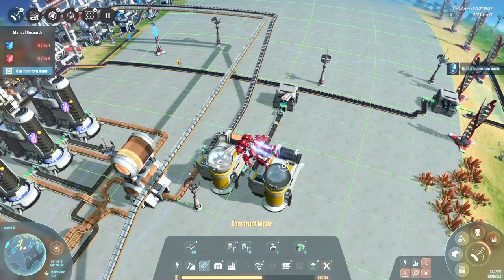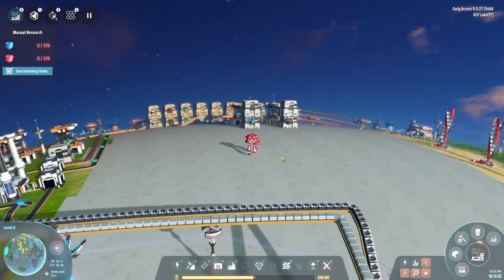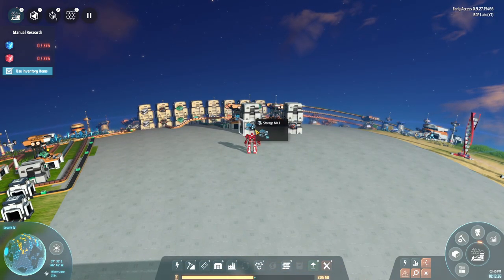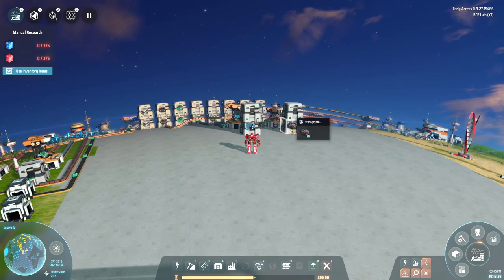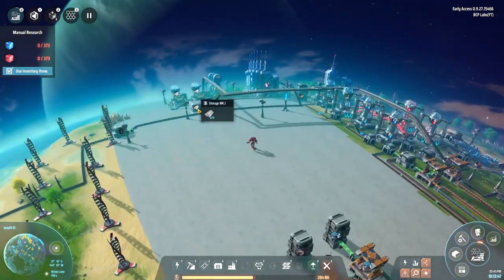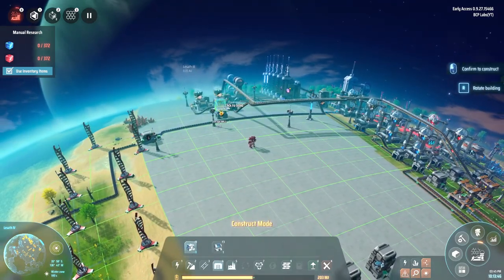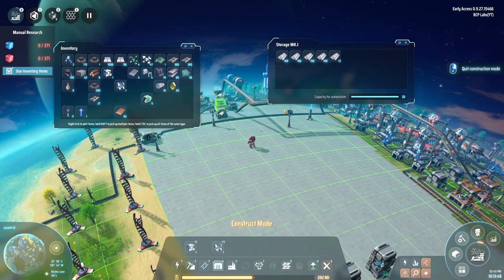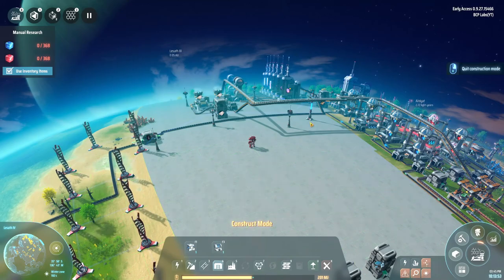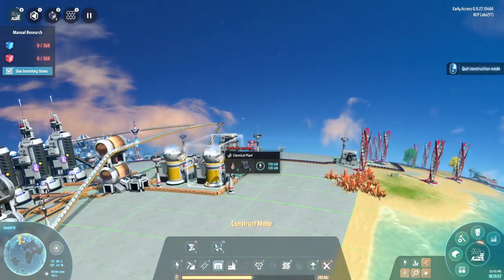I do have these being produced at a moderately slow rate, same with the motors, so we are good to go. The plastic is being double-timed in here — I should probably put another storage container on that. It's going to hold 100 stacks, so it's going to hold three thousand. We do have some new research unlocked, so let's go for a flight.